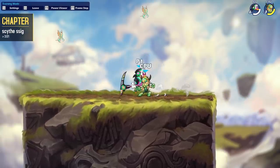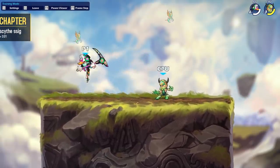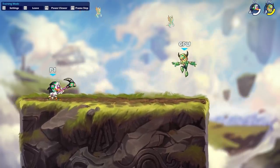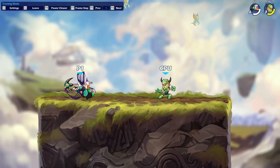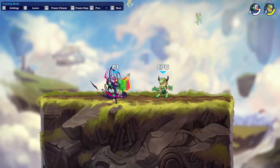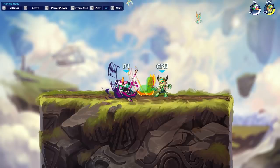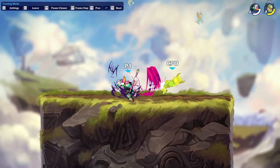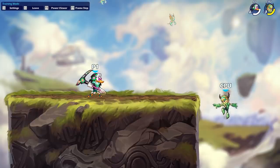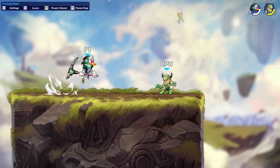Scythe has a deceptive amount of active frames — it starts earlier than you think it does and ends earlier than you think it does. She does this little flip and then sends out this musical blast, but the hitbox actually starts after this first rotation before she even sends out anything. Then once she sends out the blast, it's the orange wave, and the moment the orange is gone, the hitbox is also gone. As long as it's purple or pink, it's not active — and that's true for all of Munin's signatures.